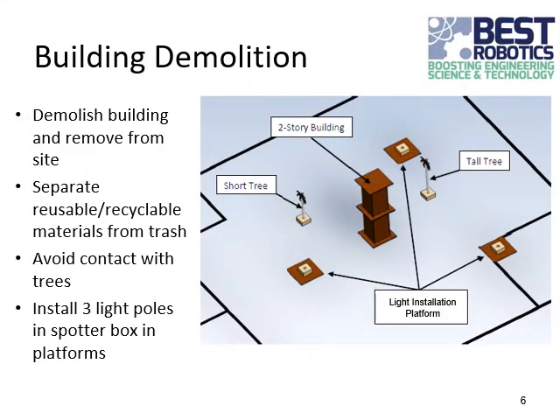Let's take a closer look at the building demolition task. In the center of the field is the two-story building. Your job is to demolish the building and to place the trash items in the trash pile or the dumpsters, and recycle the recyclable materials and put the reusable materials in one of the R&R bins. Nearby are two trees — again, don't disturb the trees or it's a 20-second penalty.